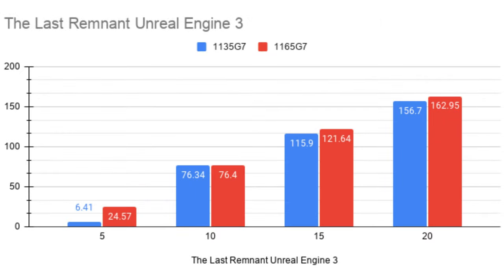This benchmark is The Last Remnant, using standard settings. I wanted a reproducible benchmark using Unreal Engine 3. At 5 watts, the performance difference is dramatic — not a 40% bump, but a 400% bump. It's absolutely ludicrous. But as soon as we give it 10 watts, the 1135G7 basically wakes up and keeps pace with the 1165G7 version.